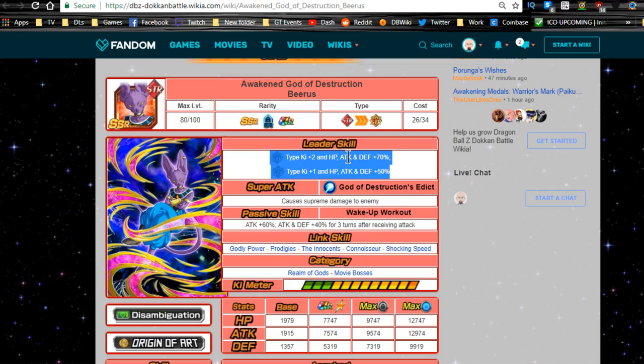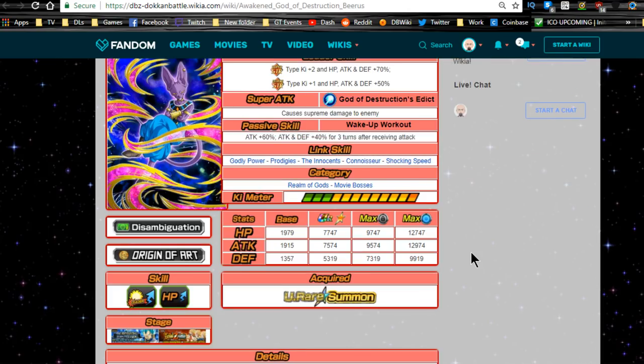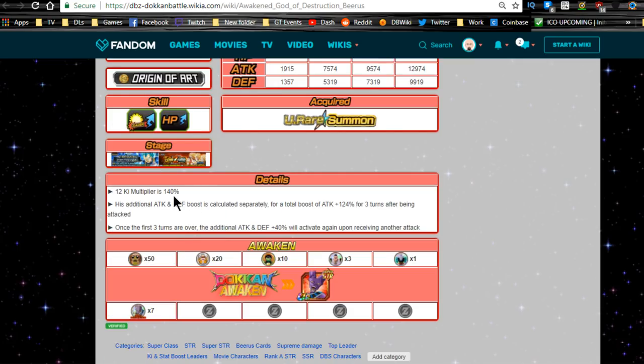His super tech God of Destruction's Edict causes supreme damage to the enemy. Passive skill "Wake Up Workout": ATK +60%, ATK and DEF +40% for three turns after receiving an attack - a solid passive for the SSR variant. Link skills are Godly Power, Prodigies, The Innocence, Connoisseur, and Shocking Speed. Categories are Realm of Gods and Movie Boss. His 12-Ki multiplier is 140%; additional ATK and DEF boost is calculated separately for a total ATK boost of +124 for three turns after being attacked. Once those three turns are over, the +40 ATK/DEF will activate again upon receiving another attack - so prefer him in the first slot.